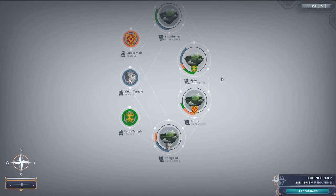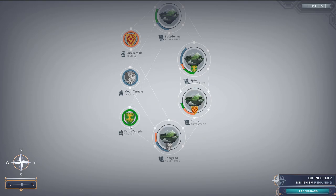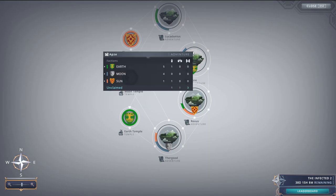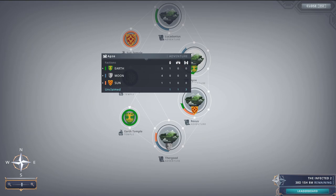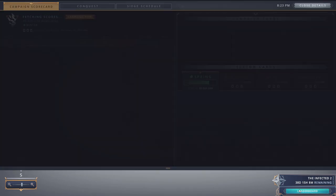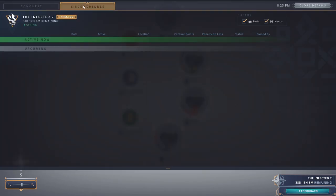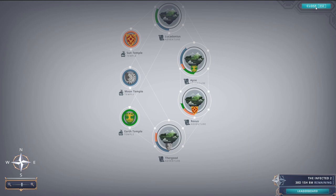On any of these worlds — God's Reach, the Infected, or a campaign — you can check the map. The overview gives good information: for example, the three factions in an infected campaign, sun, moon, and earth, the four regions, and a pie chart showing who has the most control. You can also see who's controlling the most towers, forts, and strongholds, plus the leaderboard with siege schedules and more.